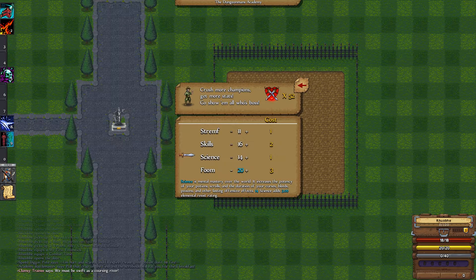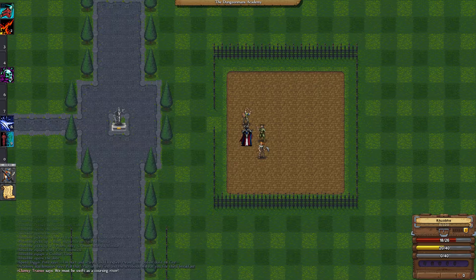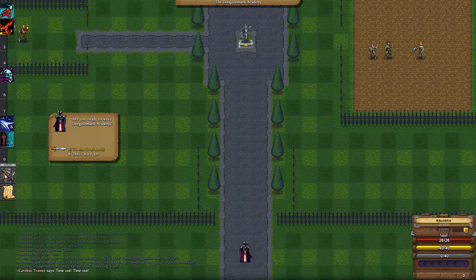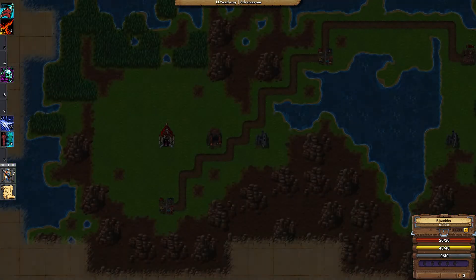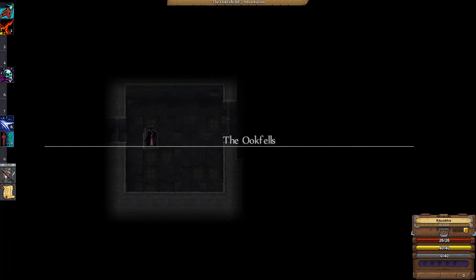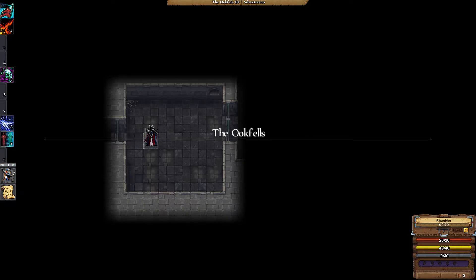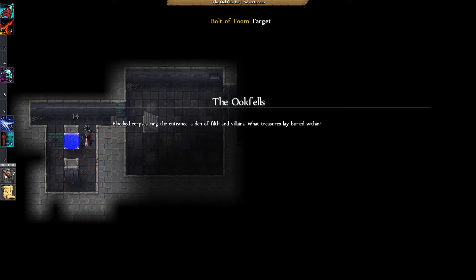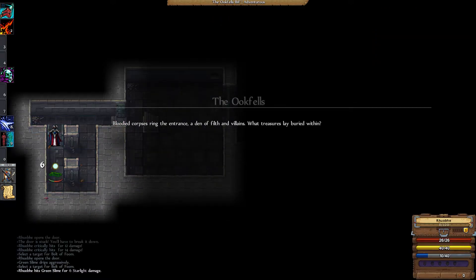You regenerate mana by casting Bolt of Foom, which you can cast just by having a staff equipped — it's the ranged attack. Science can stay where it is. I'm bumping strength up to 20 because I want hit points — it's just like in every other game. He starts off absolutely, terrifically weak. We're going to skip the Skrubalds and go straight for the Ukfels. If we play our cards right, we should be able to get to about fourth level running this, assuming we survive that long.